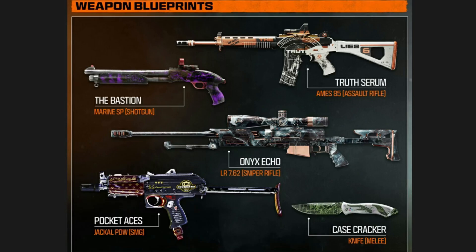For the twelfth reward, complete the Safe House Upgrade Station and you get the Pocket Ace Blueprint for the Jackal PDW SMG. For the last reward, also complete the Safe House Upgrade Station and you get the Bashin Blueprint for the Mazio 500.